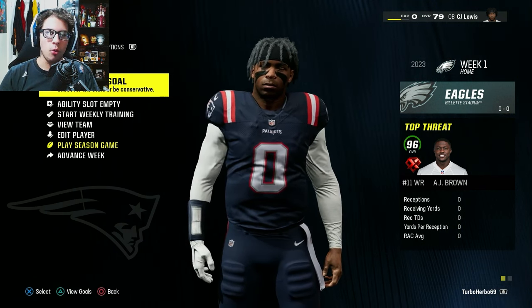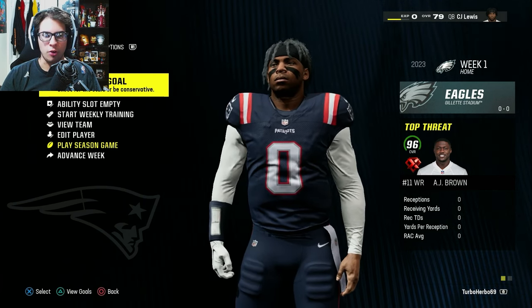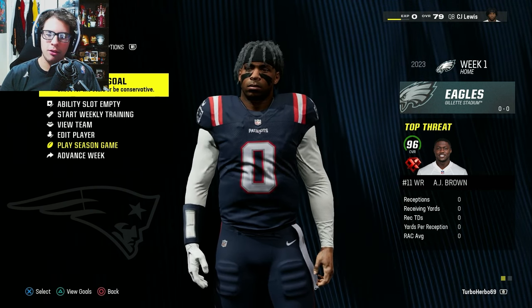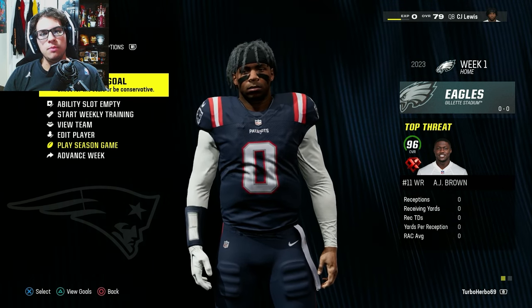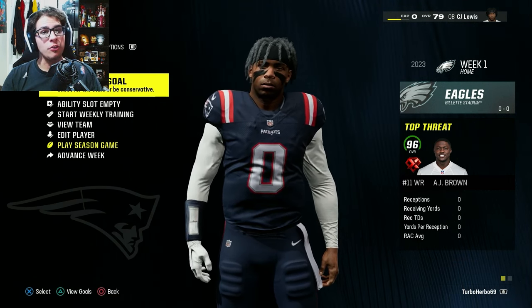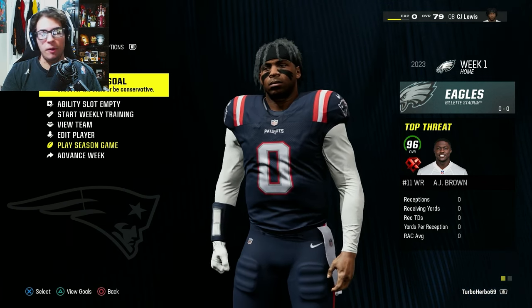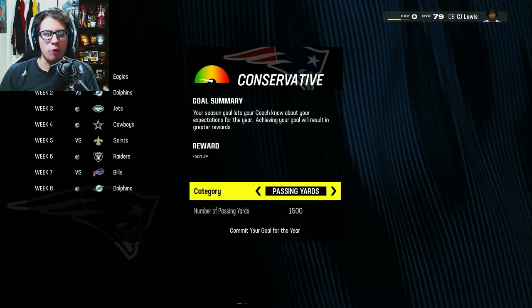Players who have five-year deals are for some reason on one-year deals. For example, Justin Herbert ends up going to a different team — it's just super unrealistic and not fun. So I decided to put QB CJ Lewis in franchise, and I also have control over the sliders and the camera angles. The camera angle for a QB on superstar mode is god-awful — it's terrible.